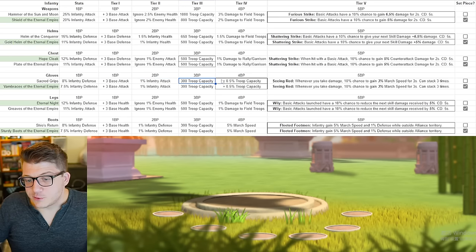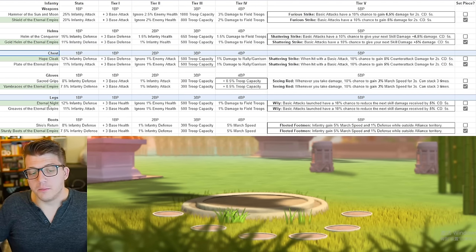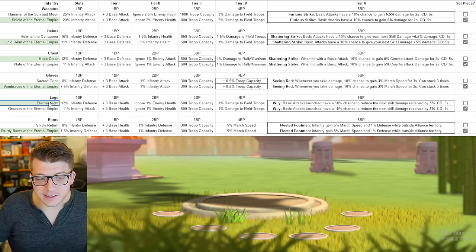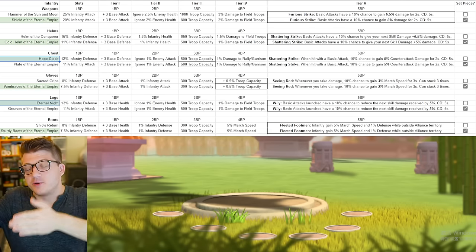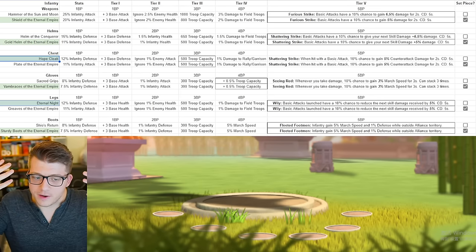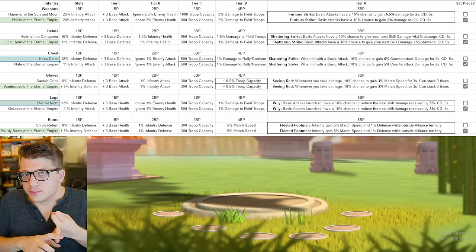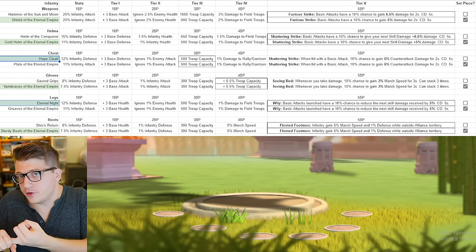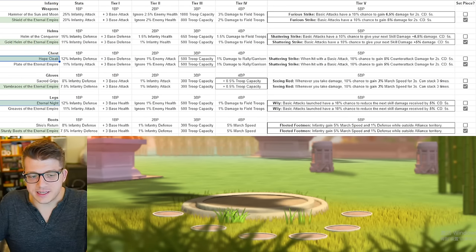Then I would prioritize gloves — there's nothing special about gloves besides the troop capacity, which is nice. The reason to leave chest and legs for last is because the best-in-slot for chest and legs — the Hope Cloak and Eternal Knight — you'll actually get those blueprints passively over time from crystal keys, and in the case of the Eternal Knight, from the Lost Canyon shop. There's a guaranteed way to get those blueprints, so you don't have to choose them from Hunt for History or blueprint choice chests.